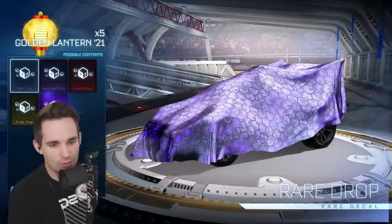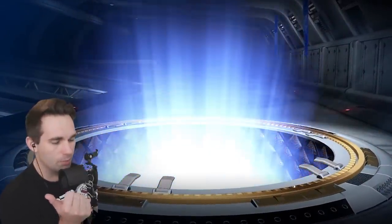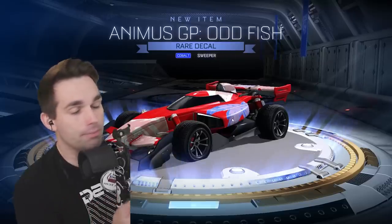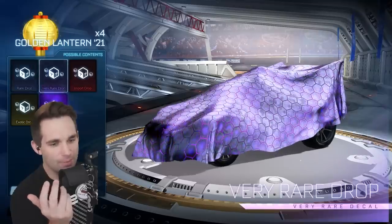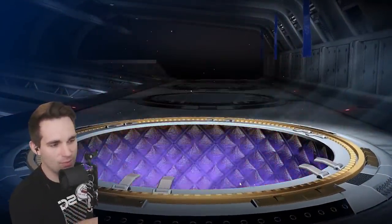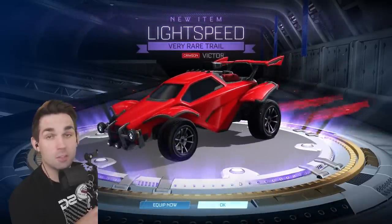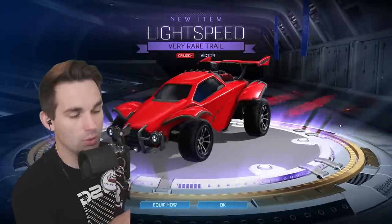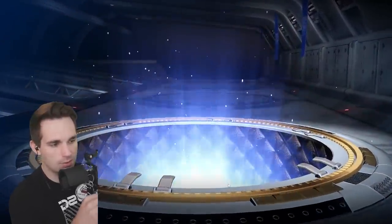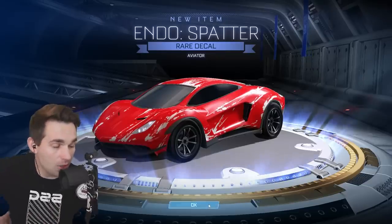They need to bring back the Chinese New Year events, because the golden lanterns were really good. We get the paper dragon goal explosion and the lantern lift goal explosion. If you like the animus GP, this decal might be for you. I feel like the animus probably never gets used anymore because the Formula 1 cars are in Rocket League. Another very rare — light speed crimson — that is not a bad trail. Let's click exotic drop.